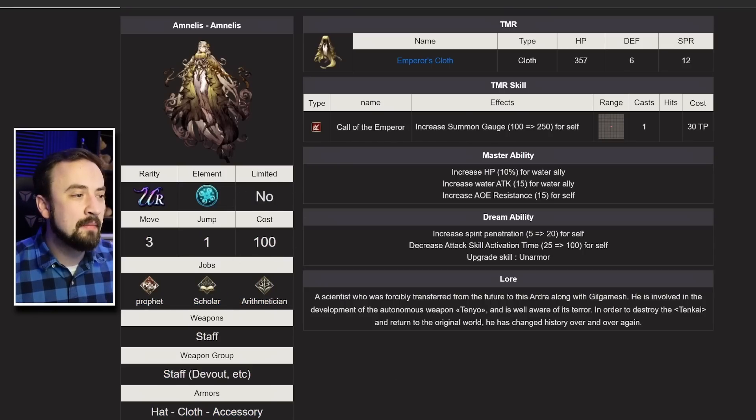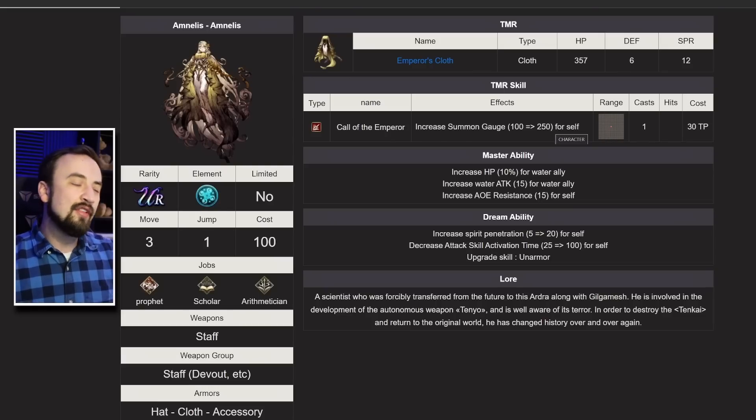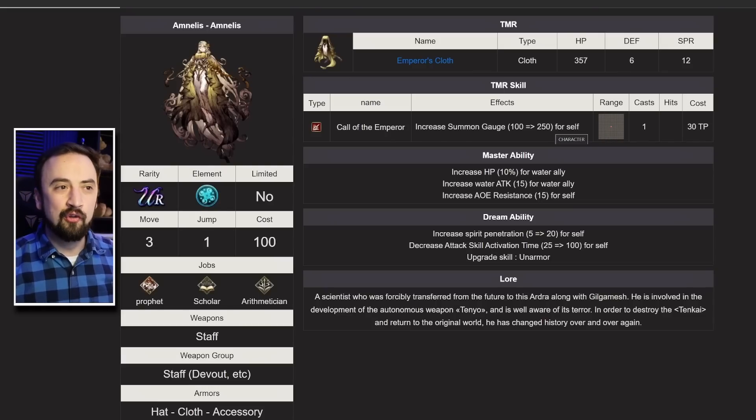Cost 100, not limited. Profit is her new job, so she's coming with her very own job. Her TMR is a summon gauge increase for self — and look, the summon gauge just fills up for your whole team. So buffing your own summon gauge by 250 also buffs it for your whole team.